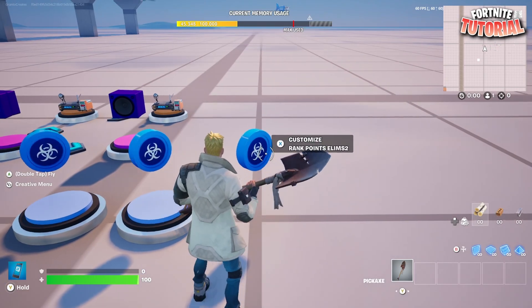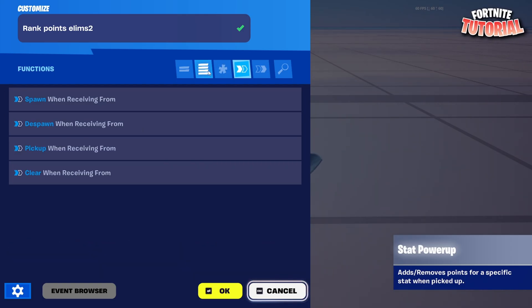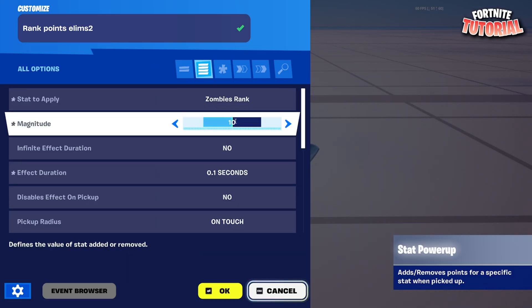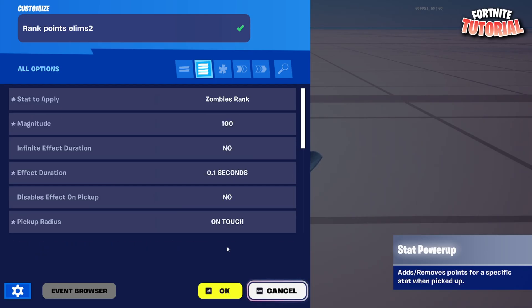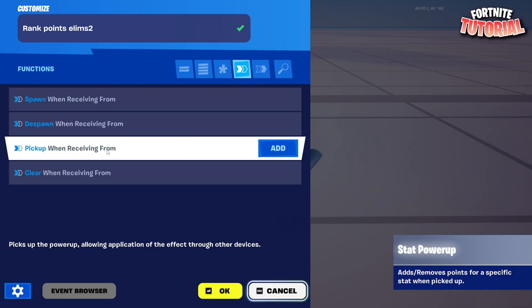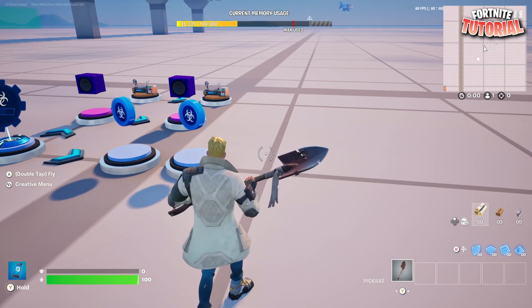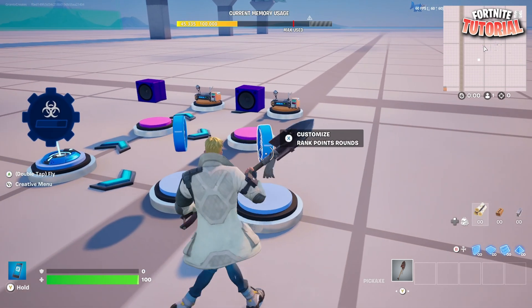With the rank points eliminations device, you can really make rank points go towards whatever you want using pickup and receiving from. You can pick up from when you buy a perk — like 100 rank points per perk, 50, or 25. Every time you pick up a wall buy, just connect it to that. You can also use pick up when receiving from revive to give people incentive to rank up. Just make sure you're giving rank points towards important things.